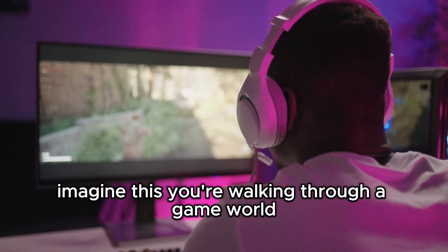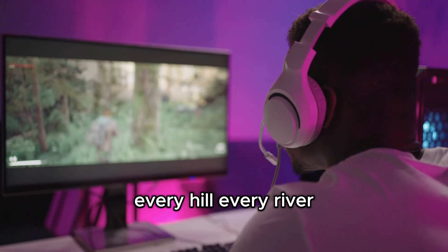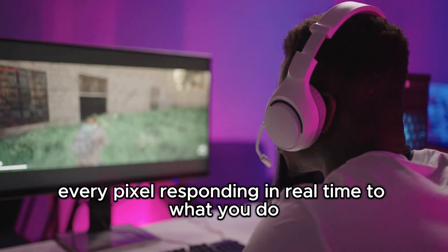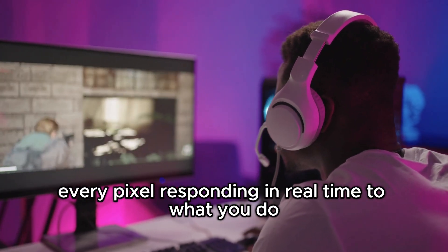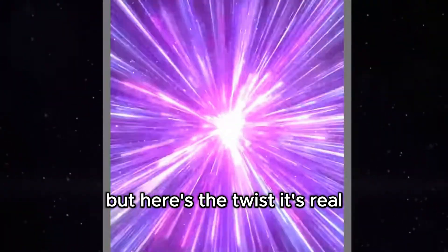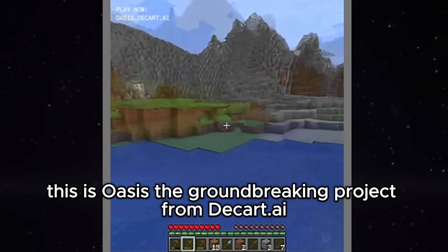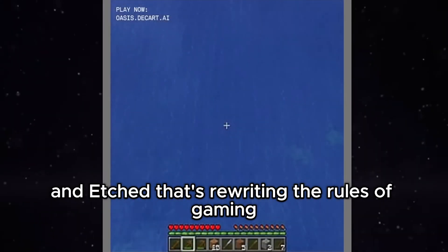Imagine this. You're walking through a game world that's literally creating itself around you. Every hill, every river, every pixel responding in real time to what you do. Sounds like sci-fi, right? But here's the twist: it's real. This is Oasis, the groundbreaking project from Descartes AI and Etched that's rewriting the rules of gaming.